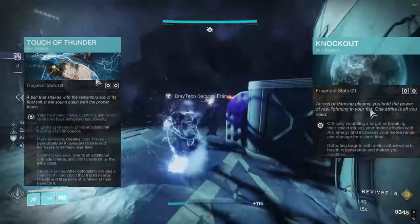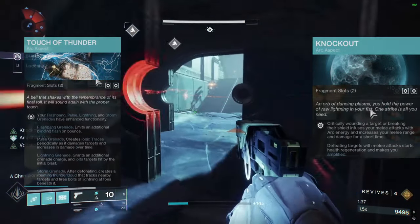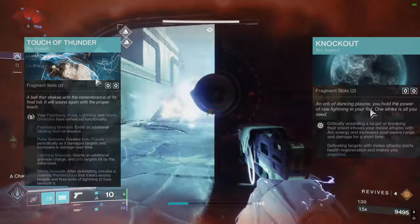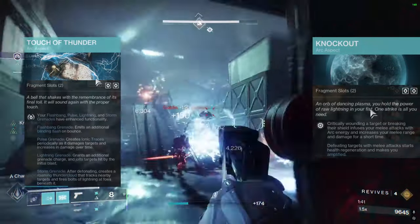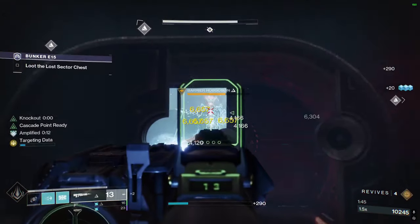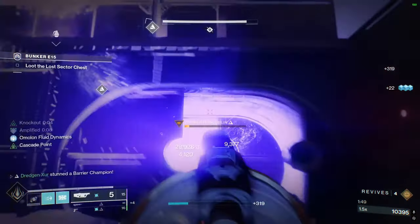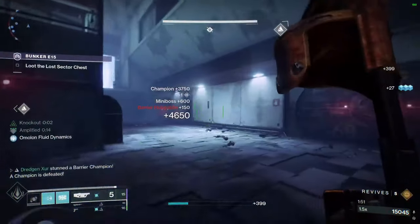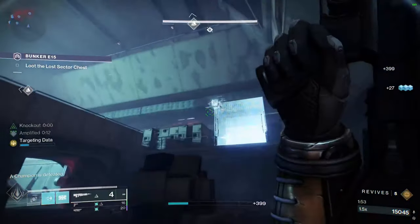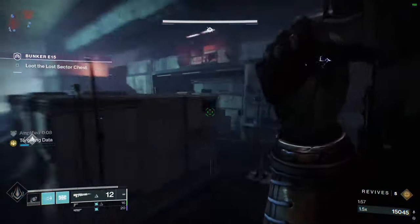Now that we can make these synergies work with Indebted Kindness, we can go absolutely crazy and just blind everything. For our aspects we're running Touch of Thunder so our blinding grenade gets that extra bounce, giving it more utility and forgiveness, and we're running Knockout to get Amplified and get those melee kills — because we're Titans and we just want to punch.